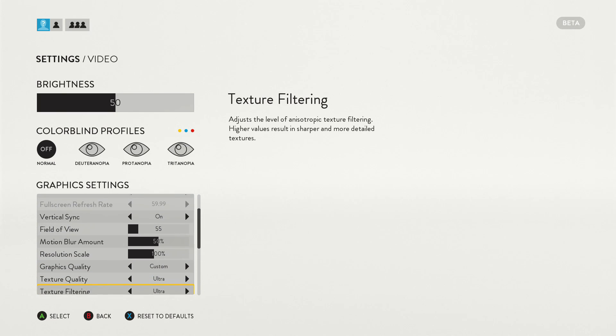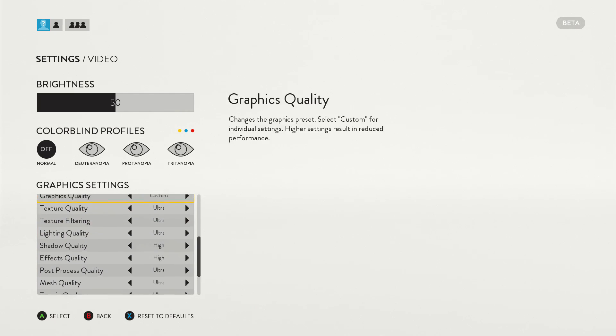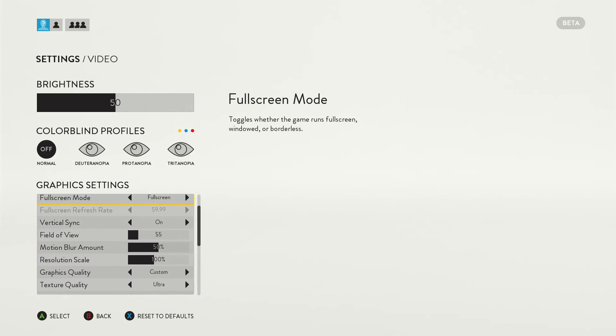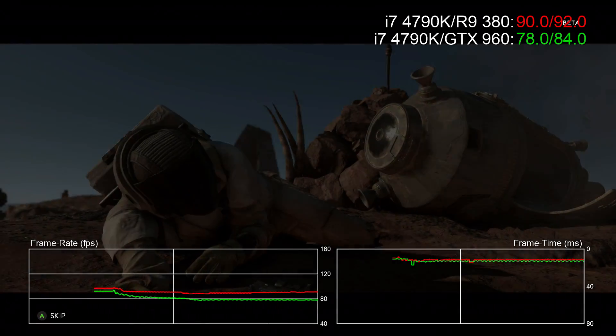Here we're running with a hybrid of ultra and high settings. Everything is ramped up to the max aside from the really draining presets — specifically shadows, effects work, and ambient occlusion. We drop these down from ultra to high, but everything else is left at the max.